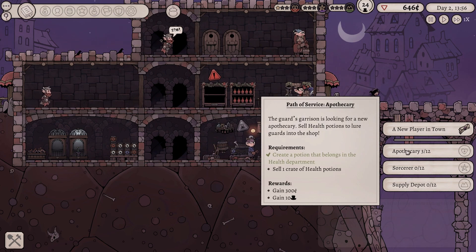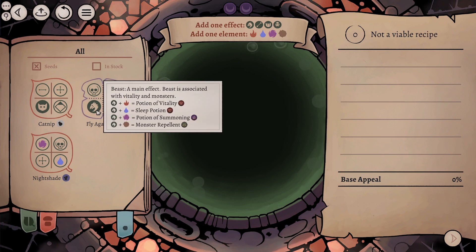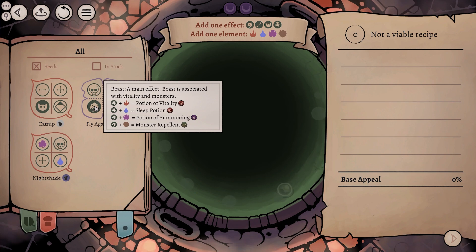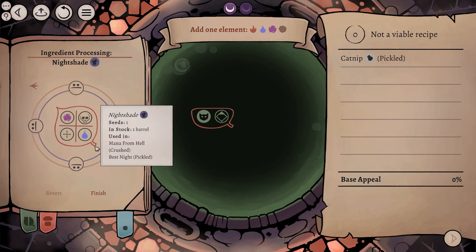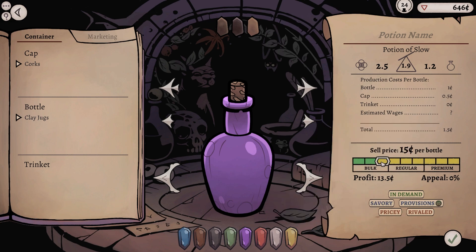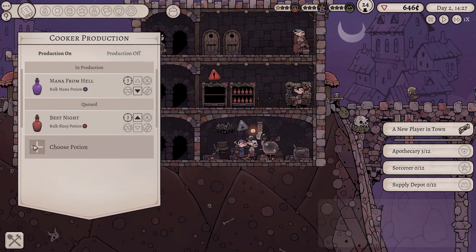We're also going to get ourselves another potion. What do I need to make? I need to get a potion of repellent, which I can't make with beast. I can't make a provision potion. Tell a lie. I can make potion of slow. Let's cut this in half, and then we'll cut this in half too. There we go. Potion of slow. Beautiful. We'll do it. It's still rivaled. I'm going to have to sell it at that price. Provisions. I don't know if it's an excuse to not provision appropriately on an adventure. But that's fine. So we've got that queued up. We've got Bulk Provisions. Let's move that up so that we produce it after Mana from Hell but before Best Night.